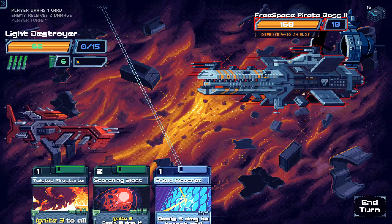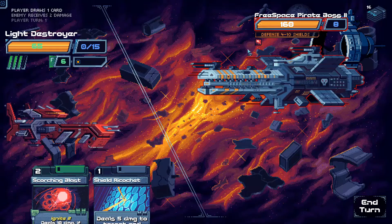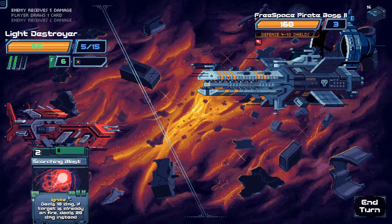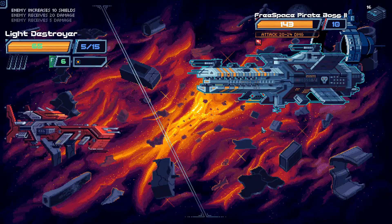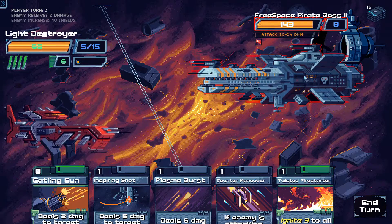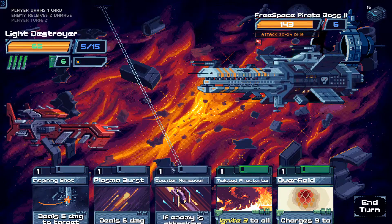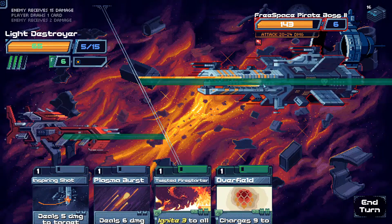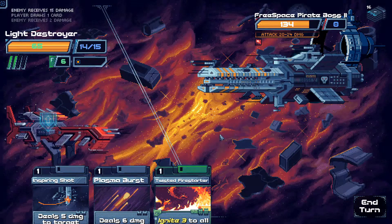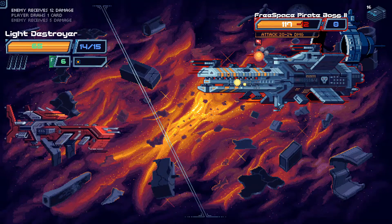They're defending 4 to 10, so Gatling Gun. We can go Twisted Fire Starter — sets them on fire. Shield Ricochet does some damage and charges shields. Scorching Blast does plenty of damage. Incoming 20 to 24 attack is not great. Gatling Gun, then Countermaneuver because they're attacking. Overfield, Inspiring Shot, Feed the Core for max damage.